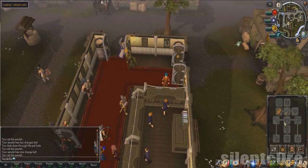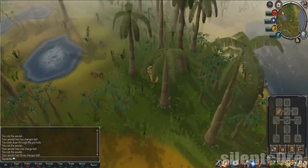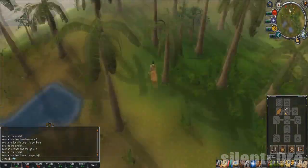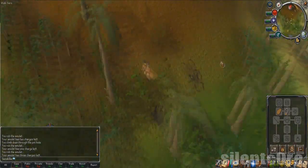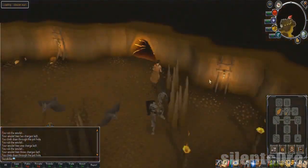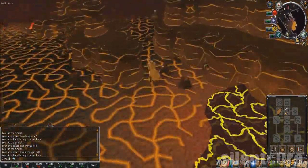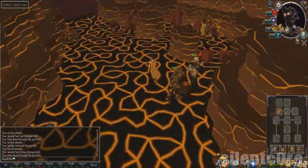To start this guide off, the way that you get to the fight caves is to use a charged glory and teleport to Karamja. When you get there you will need to run west until you reach some rocks. Go down to the cave and then go through the only entrance there. Then simply run west until you see a banker and also the entrance to the fight caves.